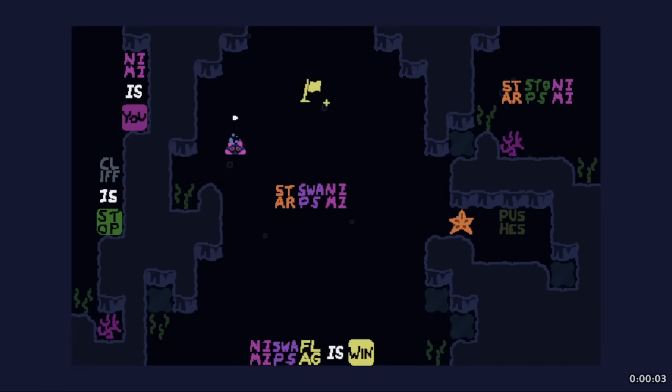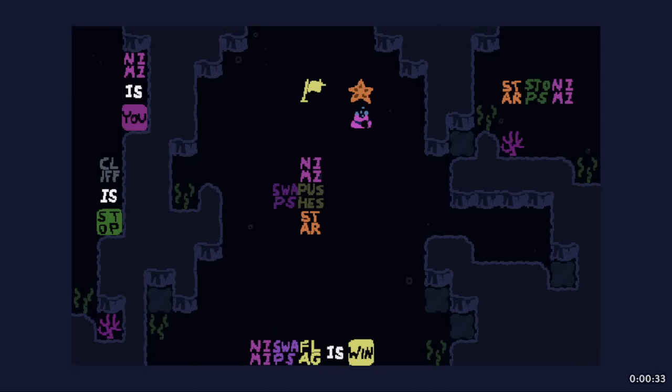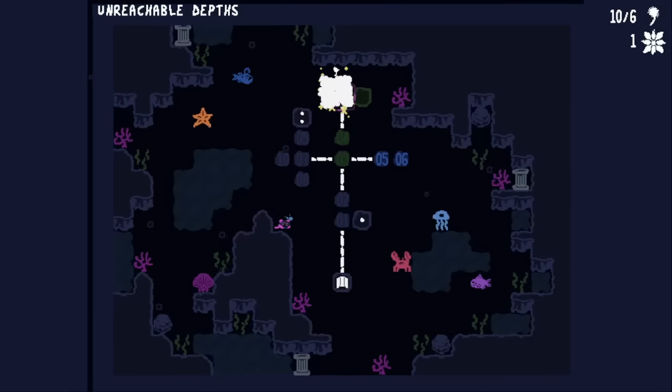Unreachable Depths. Star swaps Nimi - so we need to do the opposite order. Nimi swaps star, and then we can get the word pushes out at least. Now Nimi swaps with the flag, which is a troll to make you not be able to get on there. Pushes star is enough to get it out, which does seem relevant - couldn't the star be in Nimi or something? There's some trick that allows you to stand on the flag in this situation - the star swaps with flag or something. There we go.